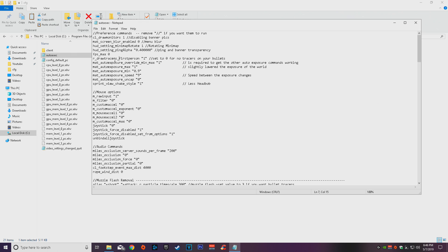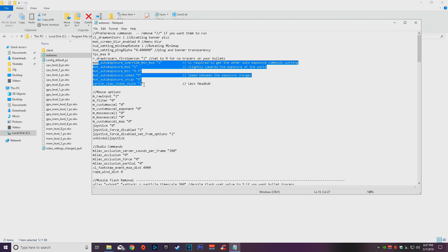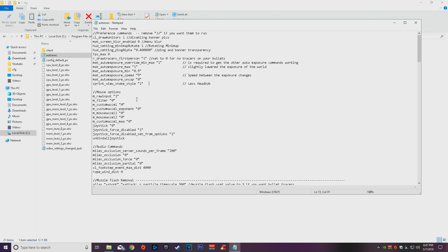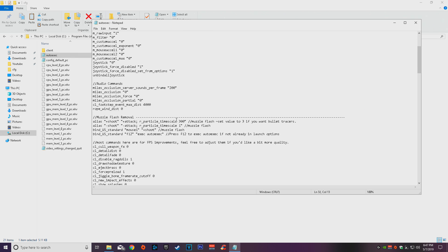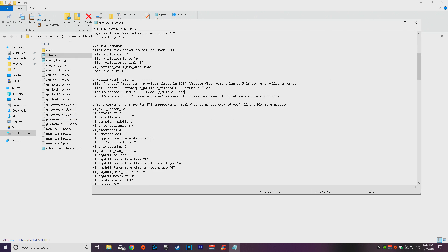Set bullet tracers to zero for no tracers, or keep it as one if you like them — I keep tracers on but remove muzzle flash. The sun commands make the sun less strong and annoying. Sprint view shake reduces head bob when you fall off a cliff. The mouse options turn off mouse acceleration and reduce input lag. The audio commands may help raise footstep sounds, though we're not 100% sure they work.